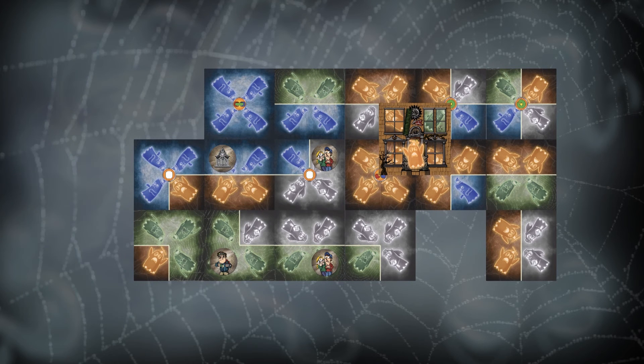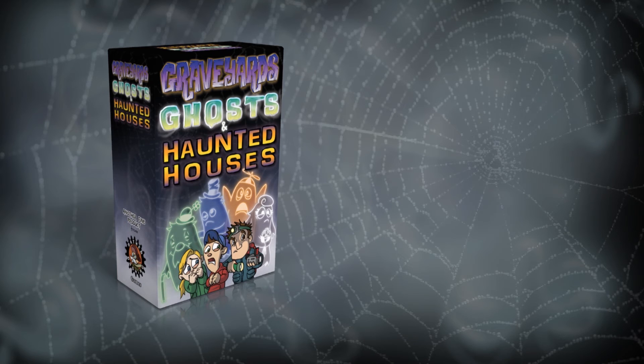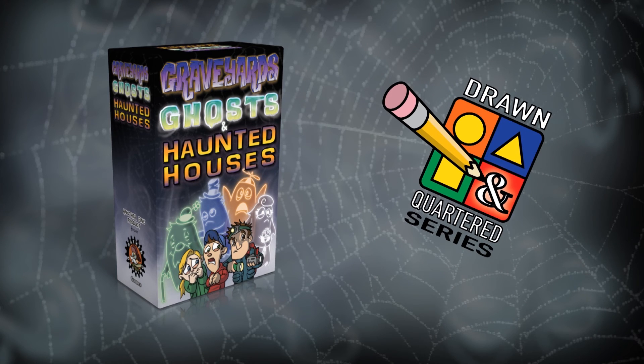Play your tiles right and you could become the spookiest ghost in the graveyard. Graveyards, Ghosts and Haunted Houses — number 2 in the Drawn and Quartered line of easy to learn but hard to win games.